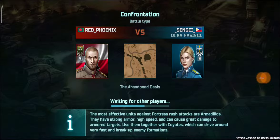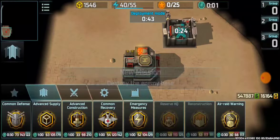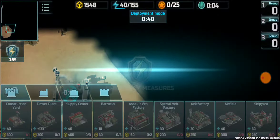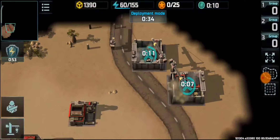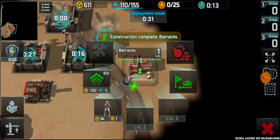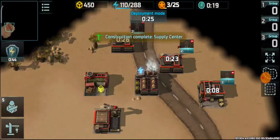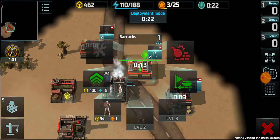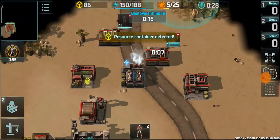I'm back with another video. My opponent will be sensei and the battle map will be the abandoned oasis. At the beginning, I use emergency measures to get enough energy for construction of three barracks, then ordering infantries, switching into training, and then switching into scouting.